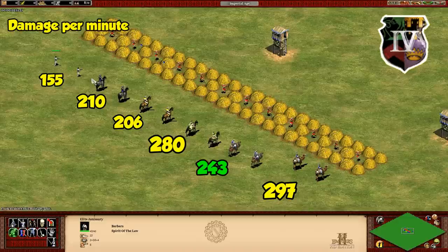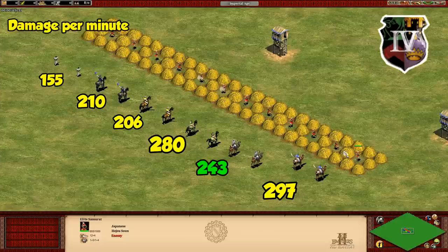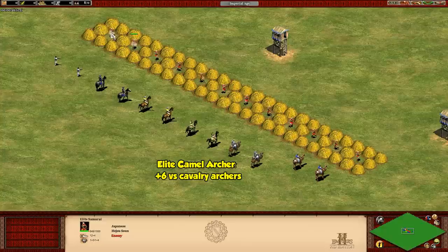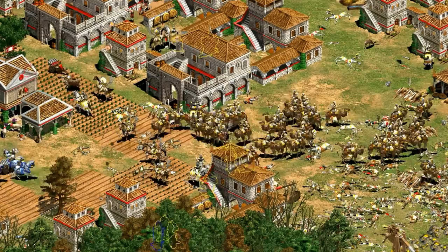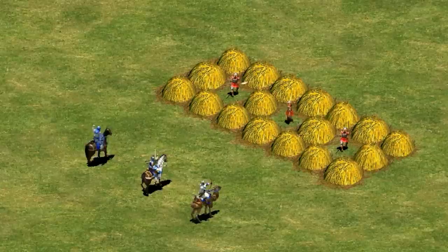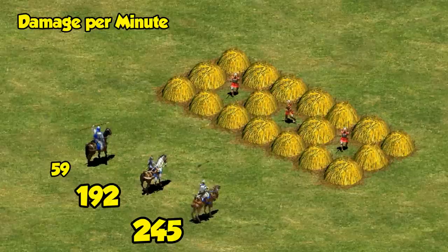If we look at them in the post-imperial stage against a low pierce armor target, they fall behind the Mangudai and Mameluke. They're not quite as impressive, especially with the Mangudai's anti-siege bonus factored in. But camel archers should be considered very good value for the gold spent. If you're making use of their anti-cavalry archer bonus as well, it's just going to be that much better. An argument can be made that even if that were taken away entirely, they'd still be a solid unit. Comparing them to the other Berber options, it's by far the hardest-hitting of their mounted archers.